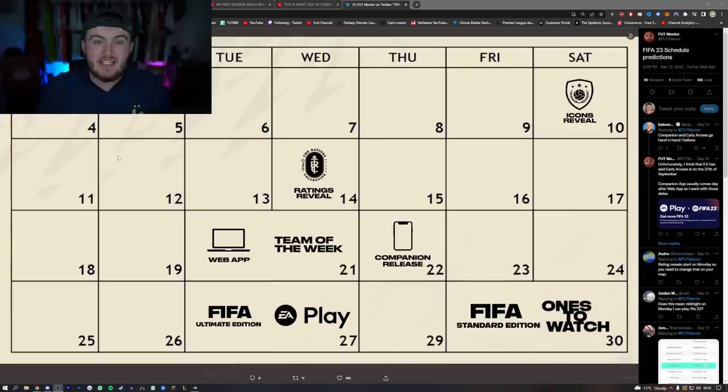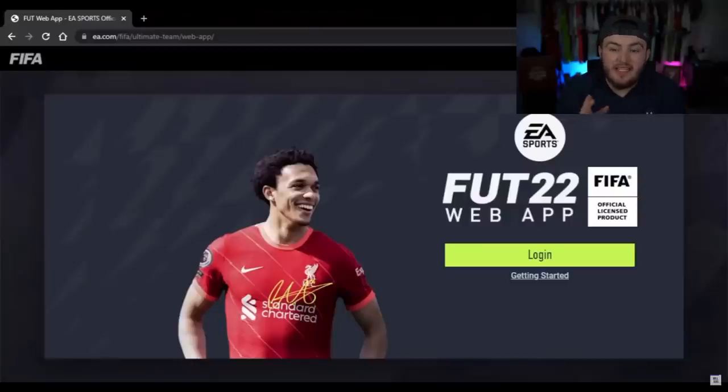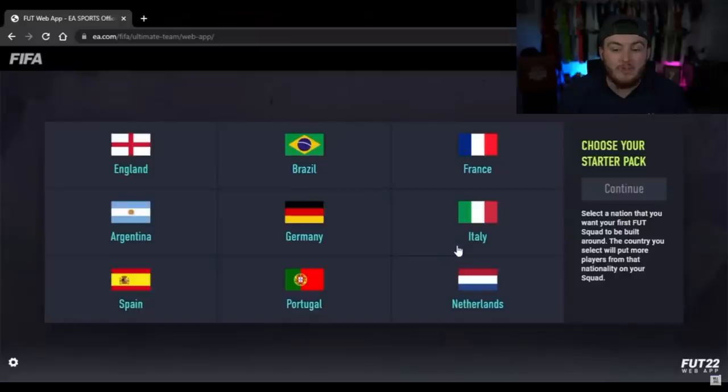Usually EA release it somewhere between 6 and 7pm, but in previous years there's been a soft release the night before. So I wouldn't be surprised if on the Tuesday we might see the web app soft release, and then on the Wednesday we'll see the full release. It's to help with service and stability — EA worth billions of dollars, but for some reason their servers can't handle it.